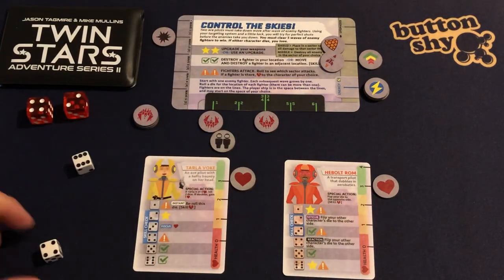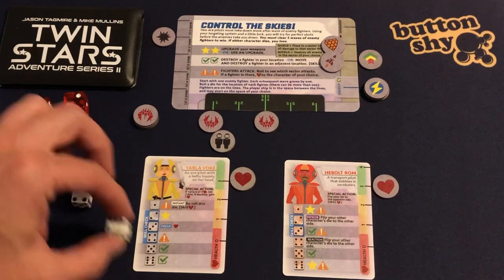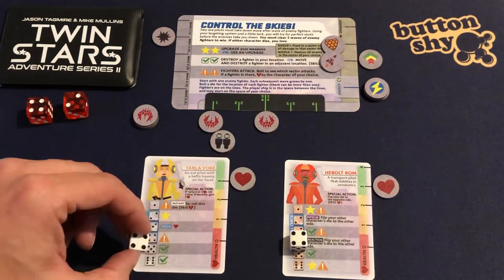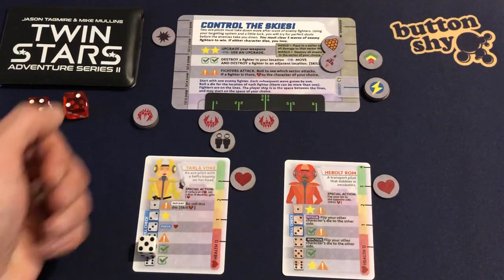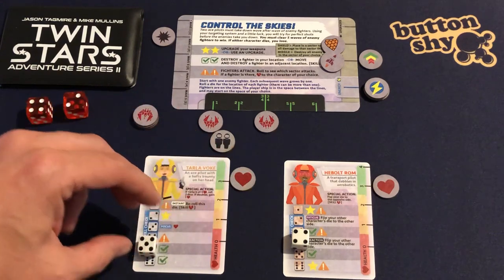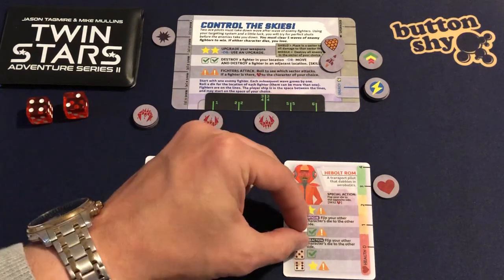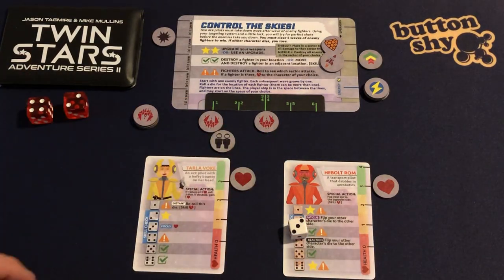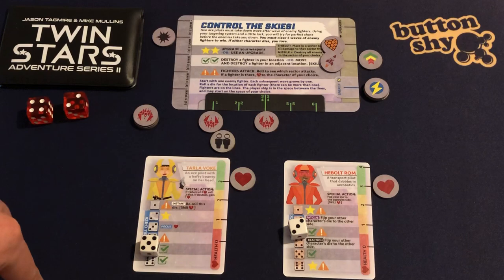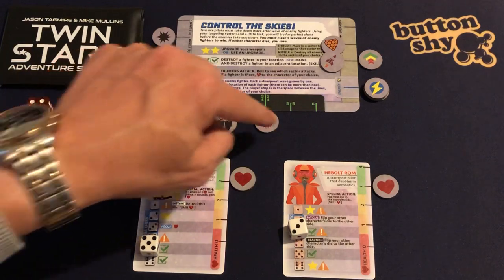I pick both dice up and roll them — six and a four. I place the six on one character and reduce that down to five, then re-roll the other — four again. I reduce that one down to three. I roll again and get a five alongside a three — double check mark! I can destroy any fighter in my location. I destroy that fighter. But to get the remaining one, I'll need to move again.